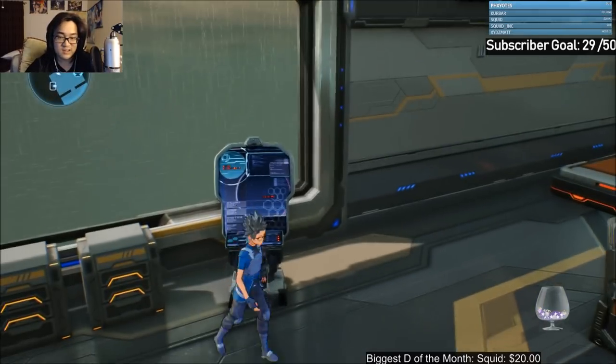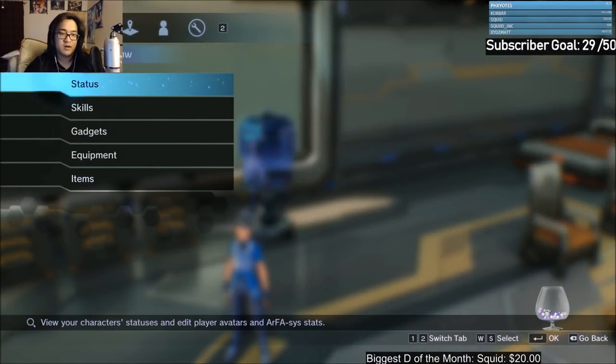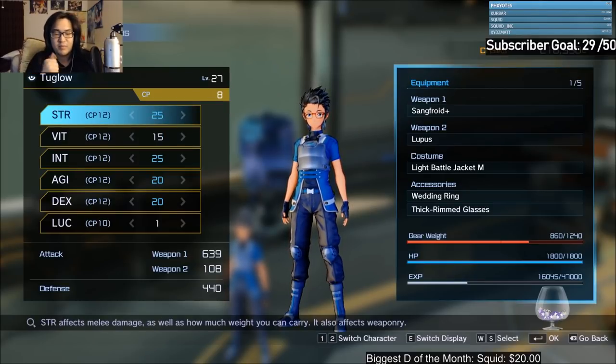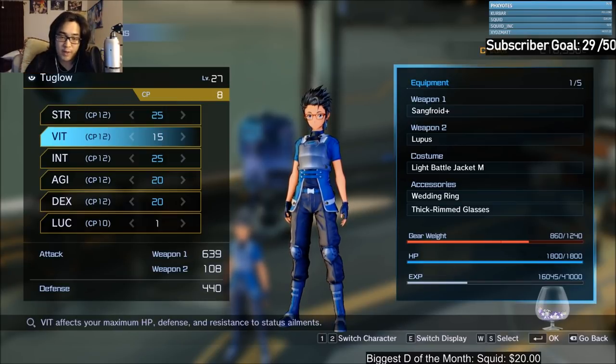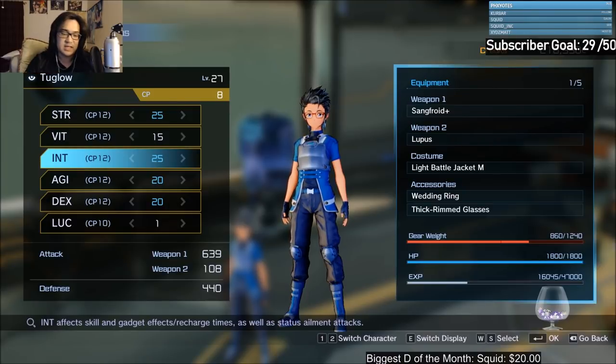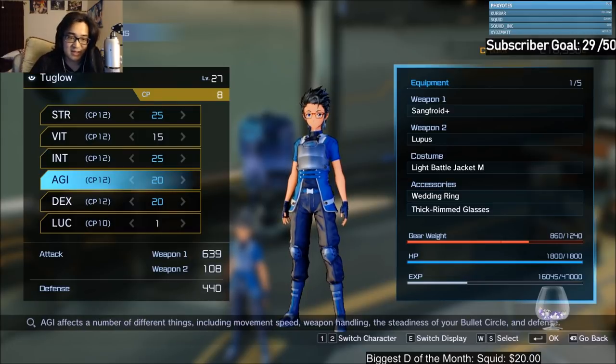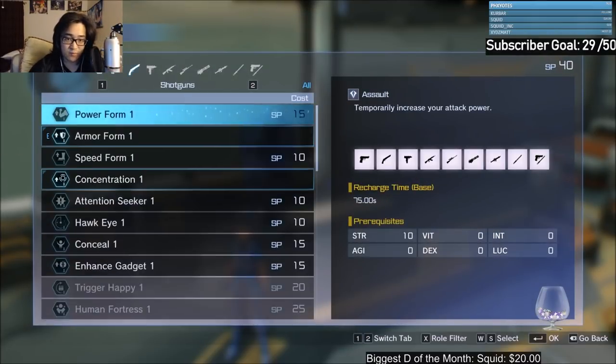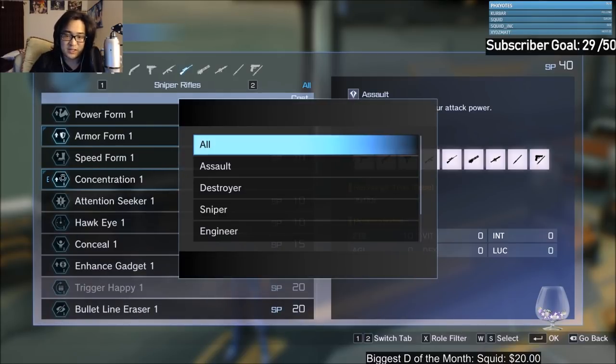The next thing on top of skills is your stats — each stat increases different things for your character. Strength affects melee damage as well as how much weight you can carry and also weaponry. Vitality is going to be your HP, intelligence governs your skill and gadget effects, recharge times, as well as status ailment attacks. The amount of skill points you put into each stat is going to be very crucial depending on what type of gameplay you want.